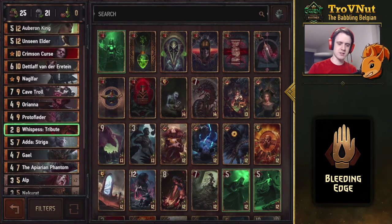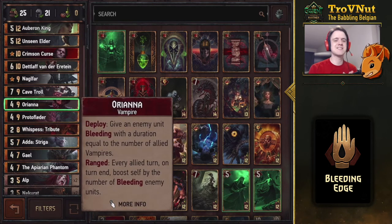Now into the synergy cards. Orianna is a classic card for the vampire bleeding archetype. On deploy you give an enemy unit bleeding with duration equal to the number of allied vampires, so four vampires on board means four bleeding. As long as she's on the ranged row she also has a passive: she boosts herself by the number of bleeding enemy units every single turn. A very, very powerful engine if she remains unanswered.